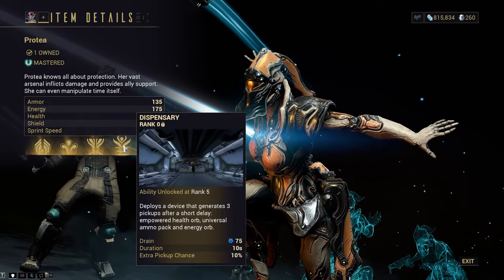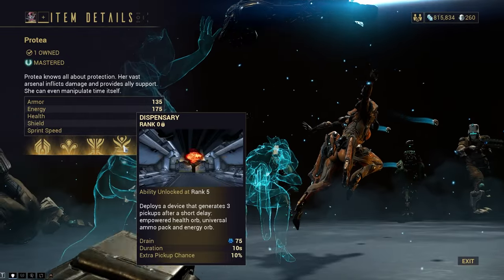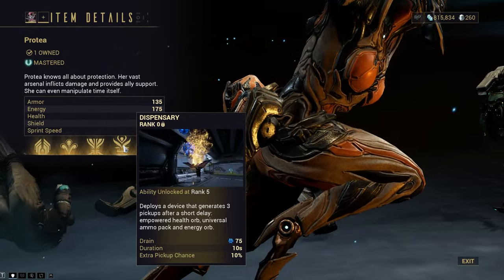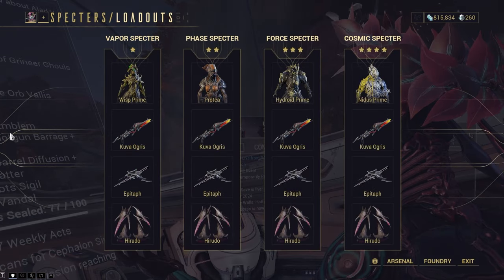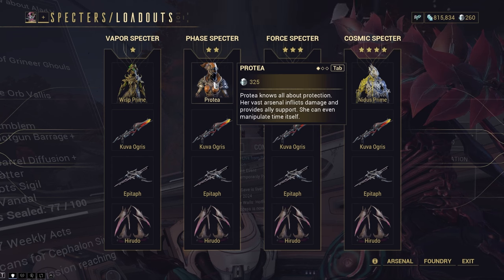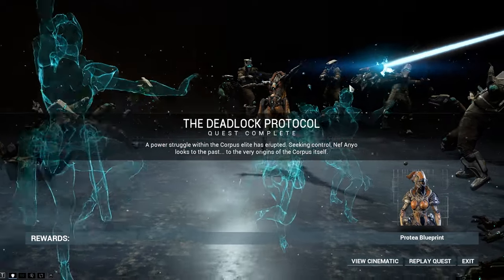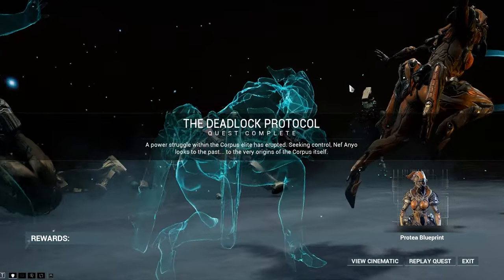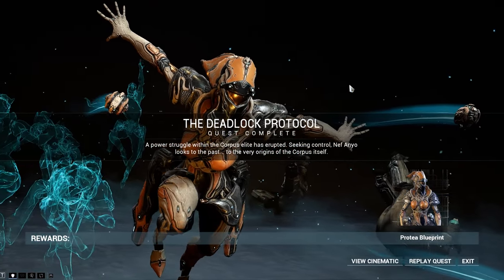Another amazing Helminth ability that's good in almost any situation is Dispensary. You drop down this little orange thing that generates health, energy, or ammo for you depending on what you need. This is amazing for keeping up your ammo or energy economy on several different grinds. As a side tip — you should be crafting Specter blueprints and making a Protea one, because your Protea Specter will actually drop Dispensary for you, so you don't even have to subsume it on your frame if you don't want to. Sadly, Protea is the hardest frame showcased so far — you get her main blueprint from the Deadlock Protocol quest and the rest of her parts from the Granum Void.